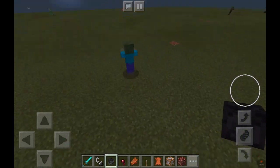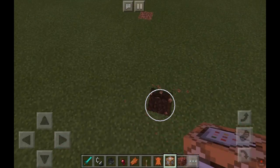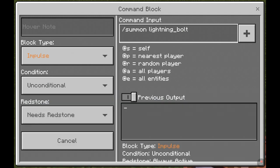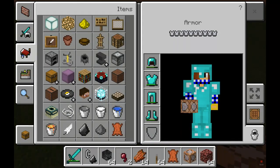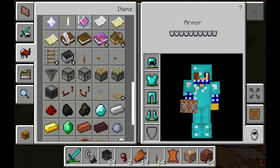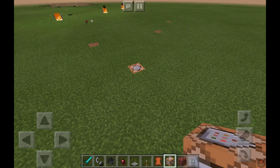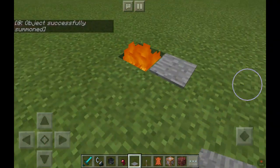I have an idea — I have the best idea ever. A trap. You can actually set up a trap. Literally, just do this. We need to get a pressure plate, and when a zombie or something walks over it, they're gonna get a big surprise. Like that.